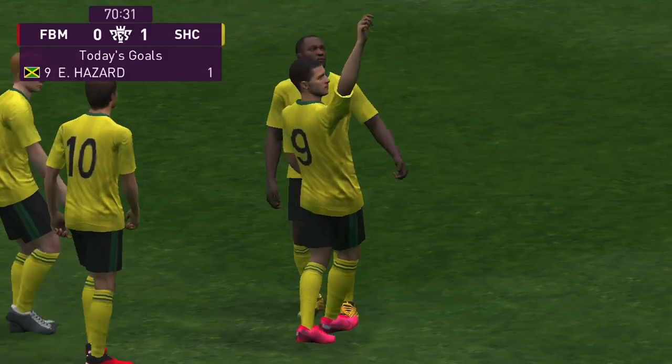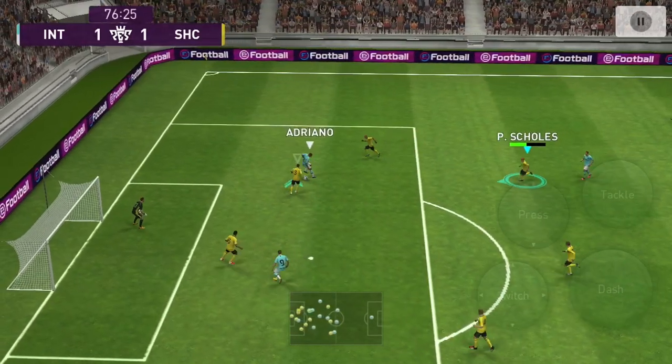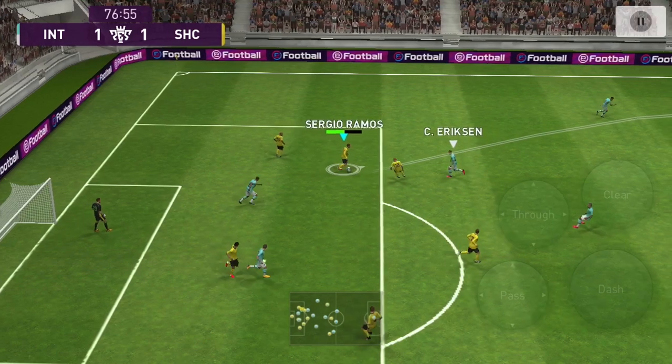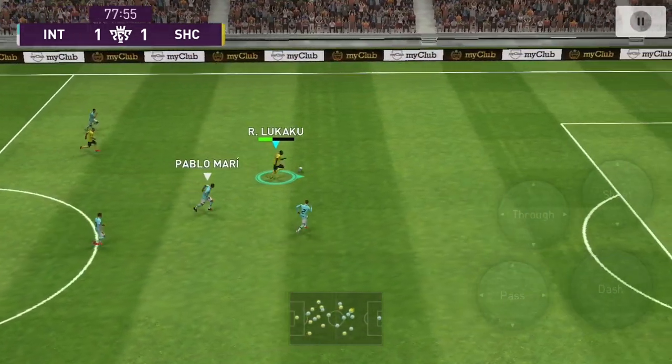Note that his preferred attacking style is wide, so crosses from the wings are just as effective as going through the middle. I also use him to score headers — he's a beast and almost always wins them because his jumping ability and heading are really good. As you can see, Sergio Ramos provides a ball and Lukaku finds space.